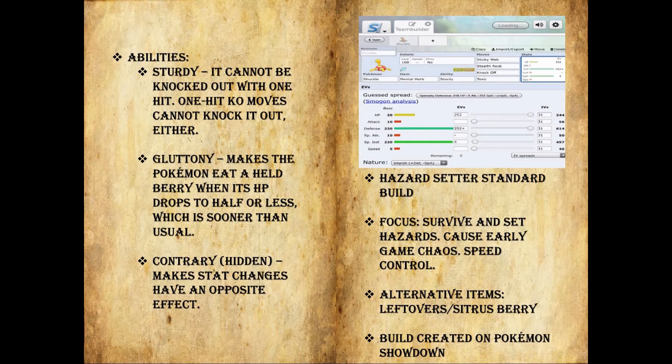This is the Hazard Setter Standard build. I only did level 100 on this video because it's basically the same for level 50 and I needed the space. Basically, you max out the health, you max out the defense, you run a defense nature like Impish. Preferably get rid of the special attack, because most of the attacks are physical. I don't mess with speed unless I know I'm going to go up against a Trick Room team. The focus is to survive and set hazards on this build. If you want a good example of this build, Cameron in Season 1 of the Pokemon Draft League did an excellent job using Shuckle as a lead. Go and watch some of his videos, they're excellent.